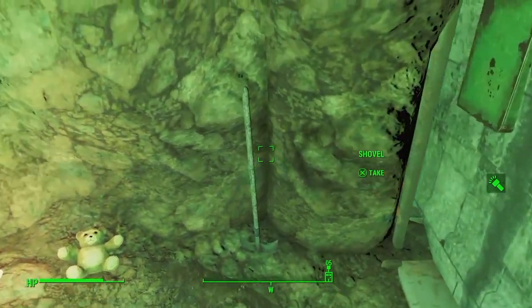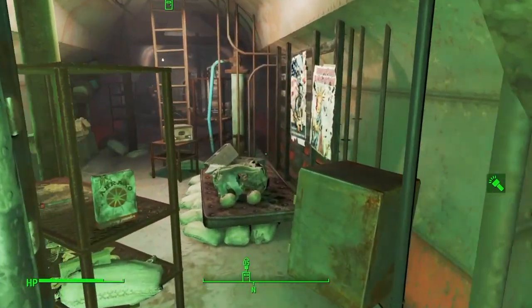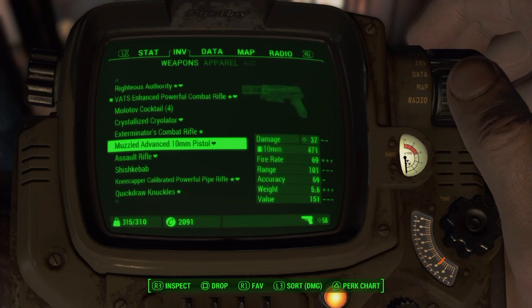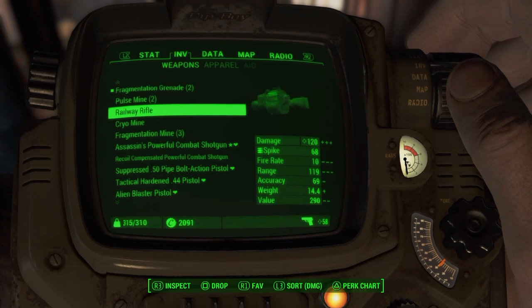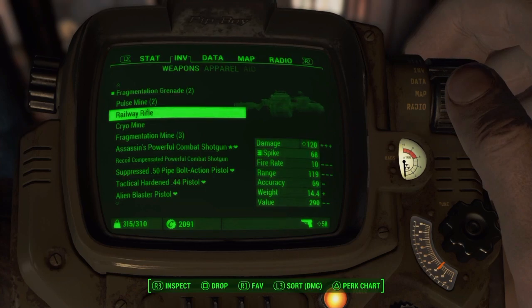This is some sad stuff down here. Doesn't look like there's too much on the loot side, but we did get a railway rifle — let's check that out real quick. It's got good damage — shoots spikes, 120 plus. I like that. That's a really good weapon.